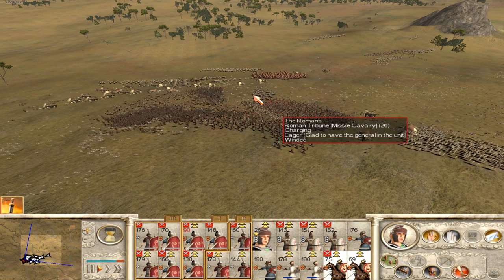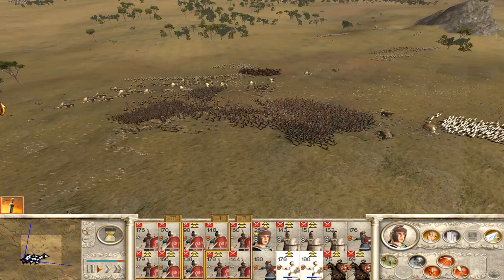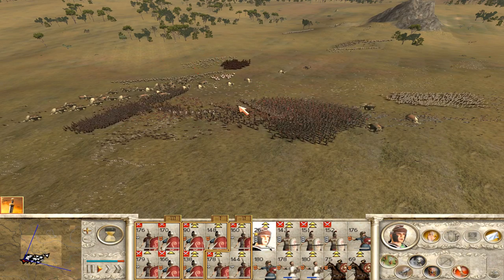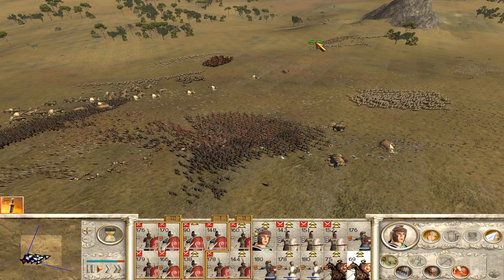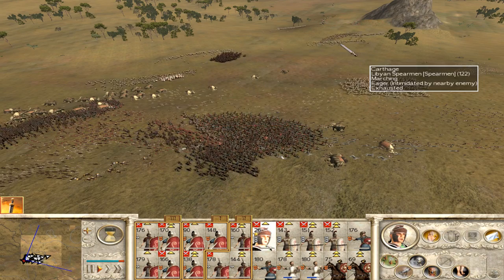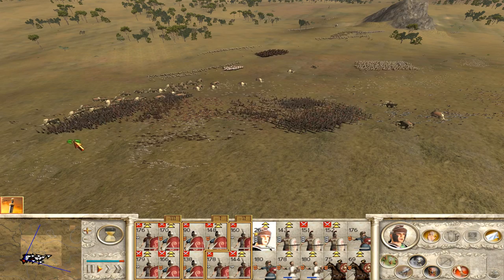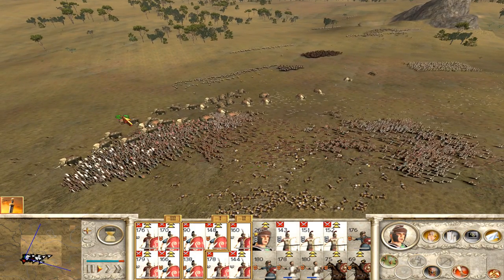Basically most of their soldiers are in retreat right now. We probably have one or two units which still can fight, but they don't want to fight — they are actually retreating as well. That's why we don't see the sign that the battle is over. Probably one of those units is still able to fight but in retreat. There is no danger to our army anymore. Hannibal is dead and we have to now kill as many soldiers as we can.